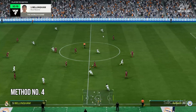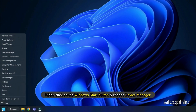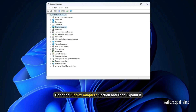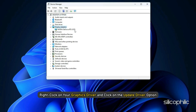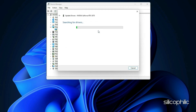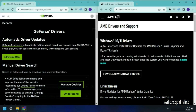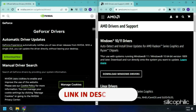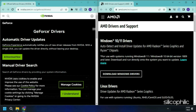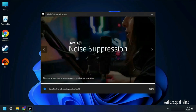Method 4: Update Graphics Drivers and Run the Game on the Dedicated Graphics Card. Right-click on the Windows Search button and choose Device Manager. Go to the Display Adapter section and expand it. Right-click on your Graphics Driver and choose Update Driver. From the next window, select Search Automatically for Drivers and follow the on-screen instructions. You can also visit the official websites of your graphics card manufacturer to download and install the latest drivers — links are in the description below.